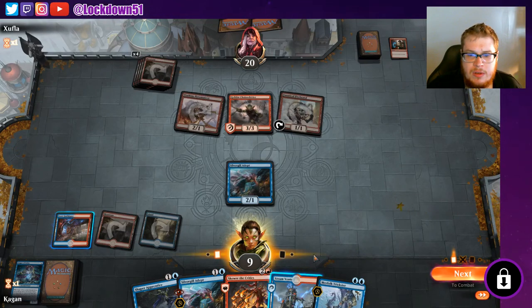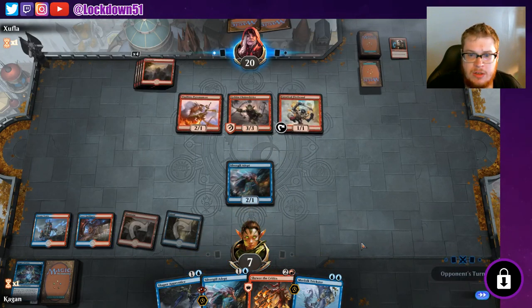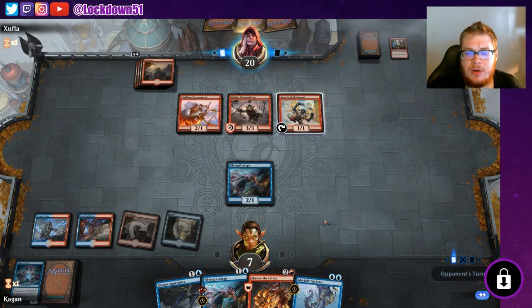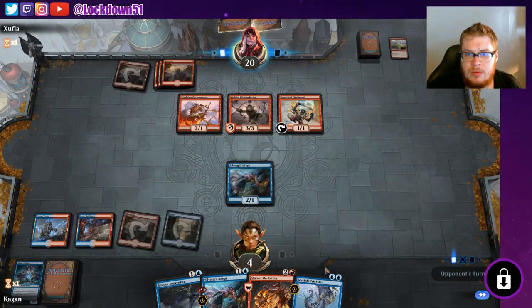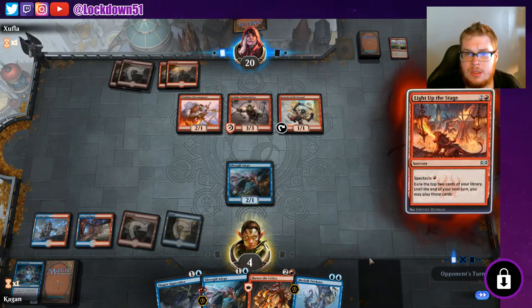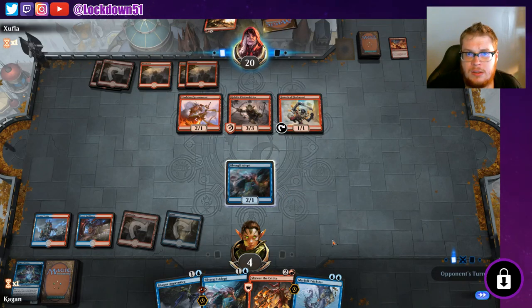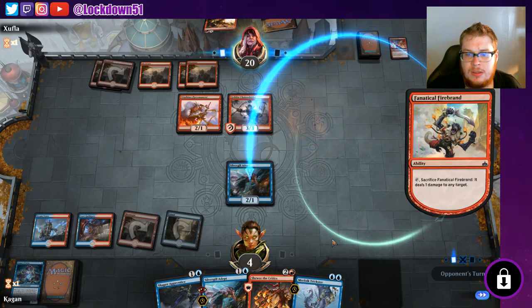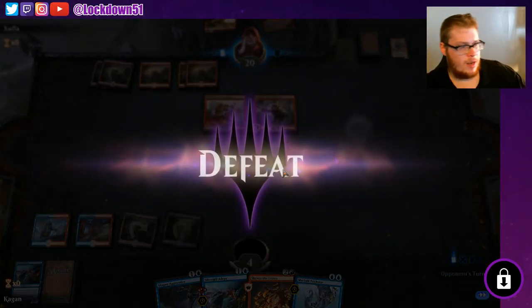Trickster, trickster — I go to seven, I take three, tap the chain whirler, go to four. This is our last turn pretty much — if we don't get a good draw next turn it's all over. Wizard's Lightning to my face bringing us to four. Light up the Stage going for the win — Banefire. Yeah, okay, I've seen enough. We'll move on — pretend like that didn't happen. Stupid Mono Red. I understand we're playing red now too, burn is fun, but at least splash some Merfolk — then you're really having fun.